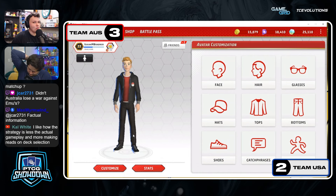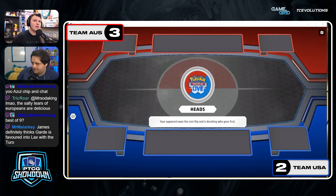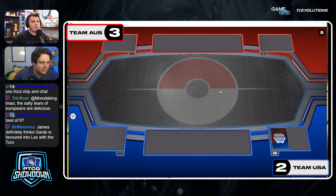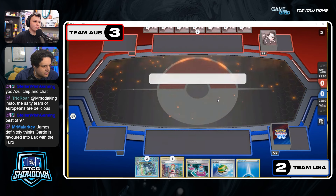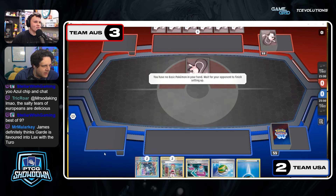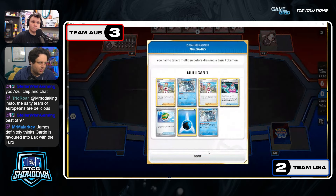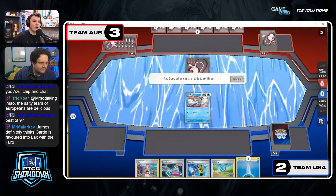Guardy has the Counter Catcher but doesn't have the Avery's — that's the bigger part that had the bigger influence on that matchup from newer additions. I think US is going to struggle to get a win with Control — it's going to be a big struggle. Control can still beat Mew, but I think Mew is better than Guardy against Control. They can just Judge your hand — kill your Rotom and then Judge you. It's really hard to stabilize.